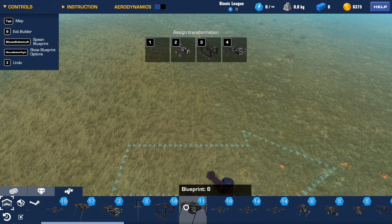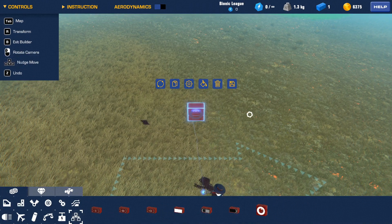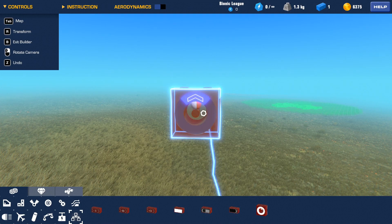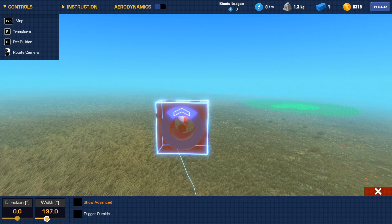Let's see what the angle sensor can do. Basically, when it's in a certain region it activates, and when it's not in that region it deactivates. The region it's in changes with your position.